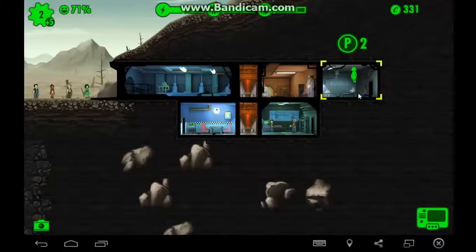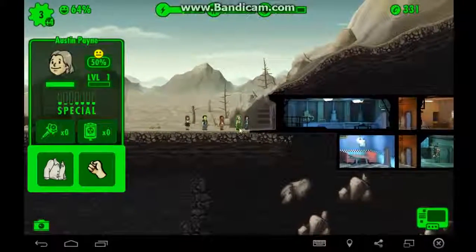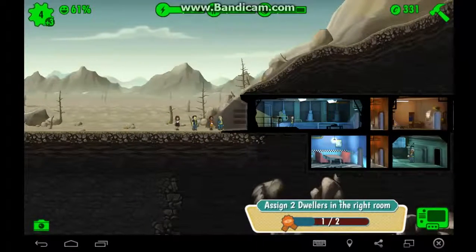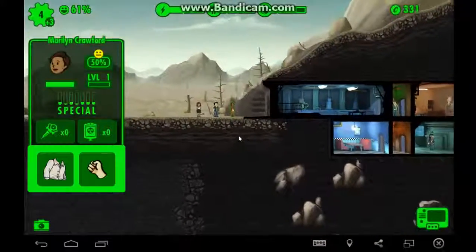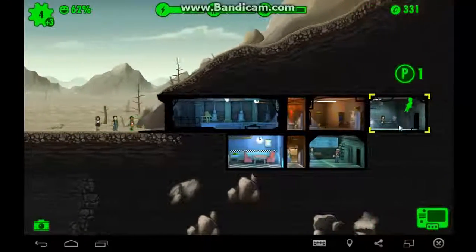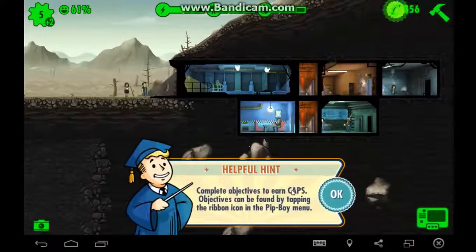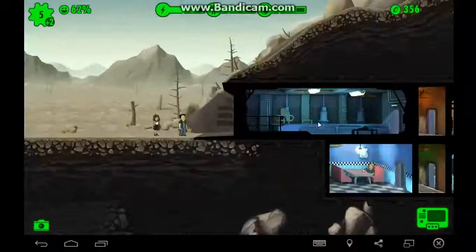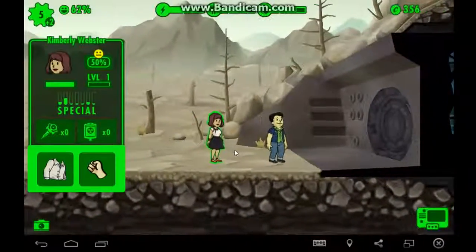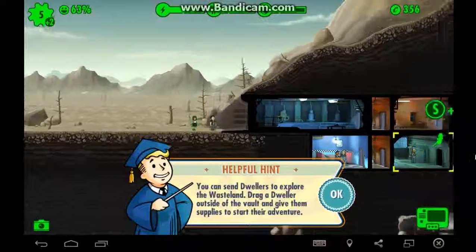I think she's going to go to water treatment. Let's go to the diner for now. I've got two dwellers in the right room. Strength, agility — we've already completed new objectives. Kimberly Lester has good perception as well — go to water treatment.